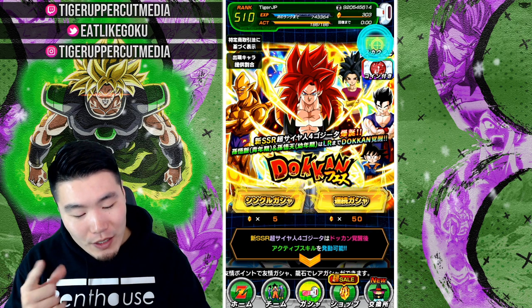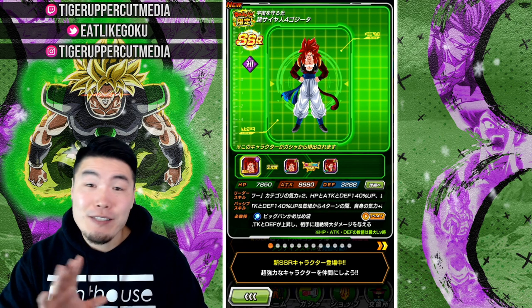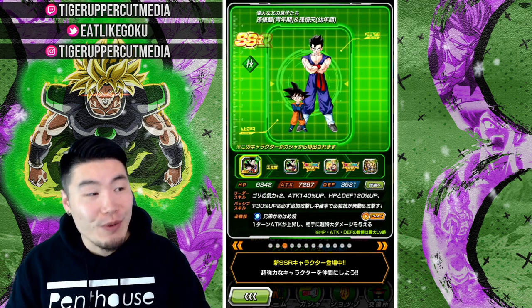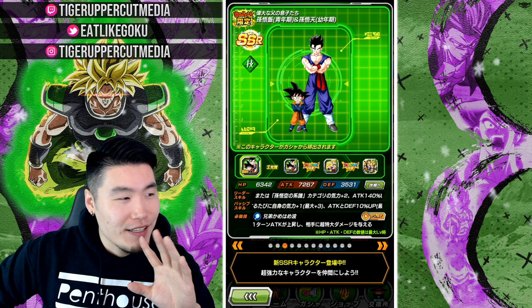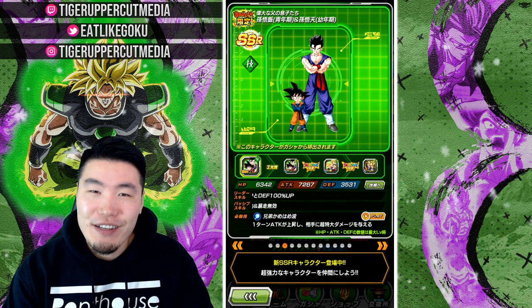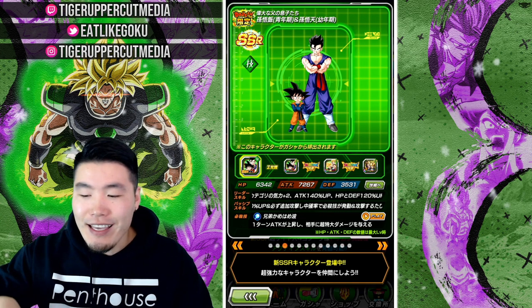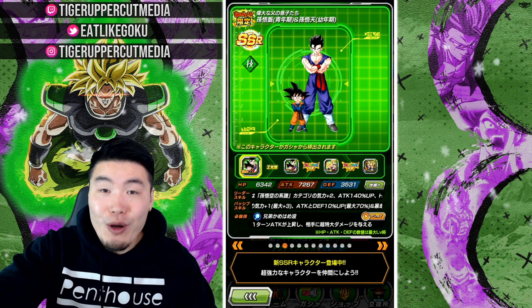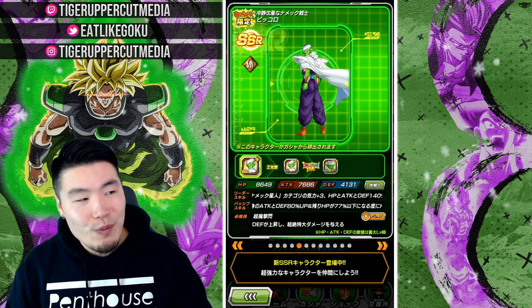Quick look at the banner — it's interesting. I wouldn't say it's amazing, I wouldn't say it's bad, just interesting. We got INT Super Saiyan 4 Gogeta, the new Nova Shenron who is pretty good, and LR Go Bros. This is the reason I say it's interesting because they've been featured a ton since their initial banner on JP. It feels like Bandai's plan is to throw them on any banner that might otherwise seem kind of meh, like 'yo, we got LR Go Bros so it's a good banner.'